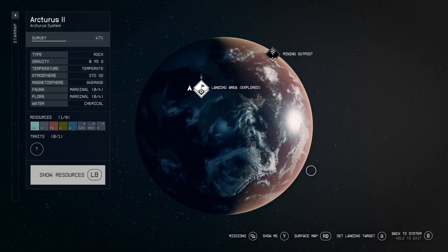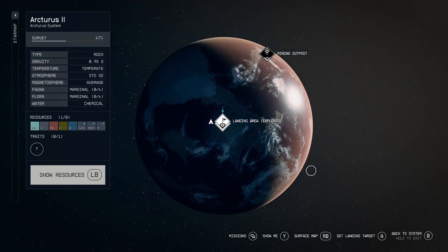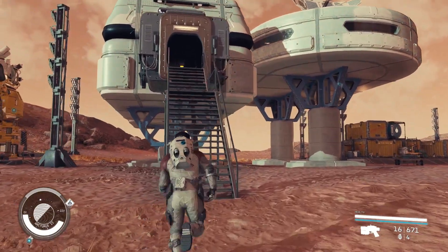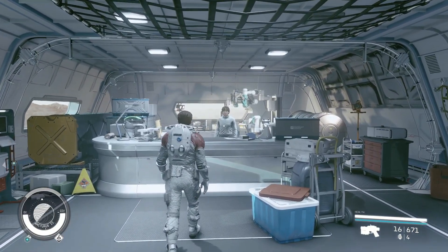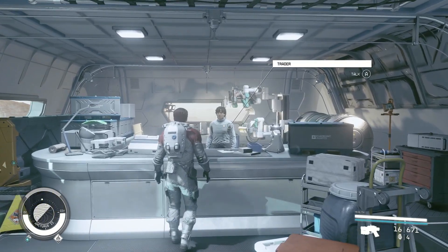Once you are in orbit of Arcturus 2, land at the civilian outpost that is highlighted on the planet map. When you have landed and approached the outpost, enter the main building in the center. Once in the building, speak to the man behind the counter in the back and go into the shipbuilder.